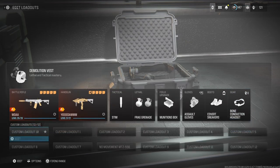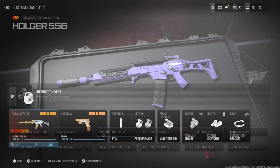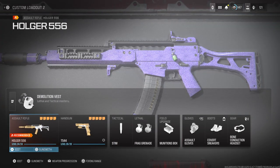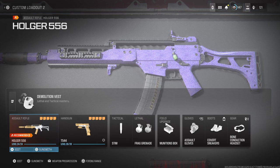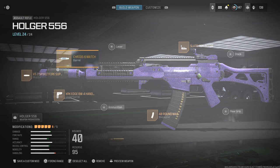Next class: I use the Hogar 556. A lot of you guys know about this gun — it's great in my eyes. Once again I use the VT7 Spitfire Suppressor. Like I said, it helps a lot with damage range, accuracy, and recoil control.